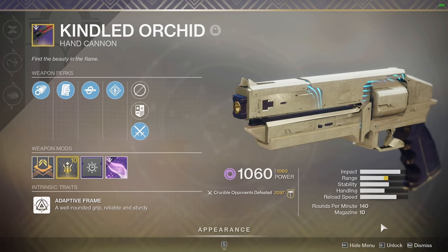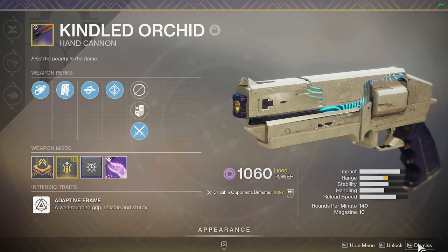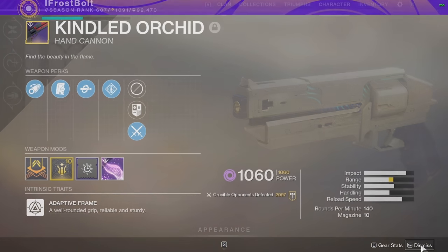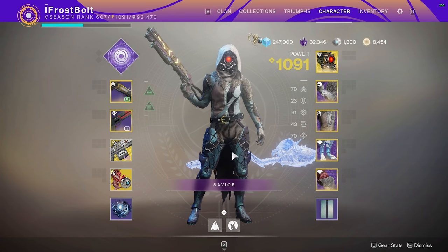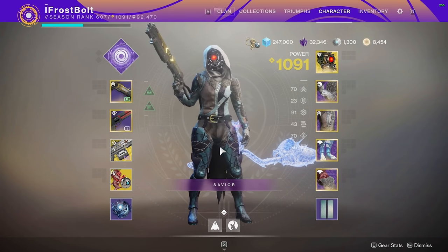Charge of Light is going to help me be a little bit more consistent in this current meta. Normally, I have to hit three headshots with a Kindled Orchid to get a kill, but Charge of Light makes my life easier with a 140 — I only have to hit two headshots and a body shot. Pretty good, consistent, and very fun.